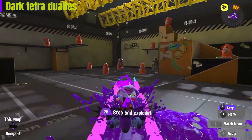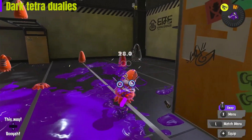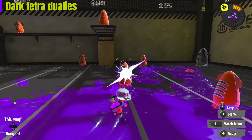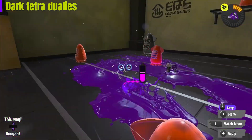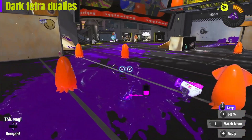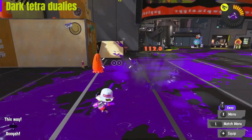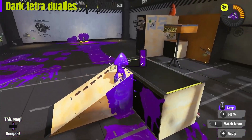It has the reef slider, which is great for getting out there, and then once you're done using it, roll around while they're all distracted and you can throw some autobombs out there. If you can get sub saver on your gear, then you can throw two autobombs out there and roll around with your weapon attacking people. It's an amazing weapon and in my opinion one of the best.